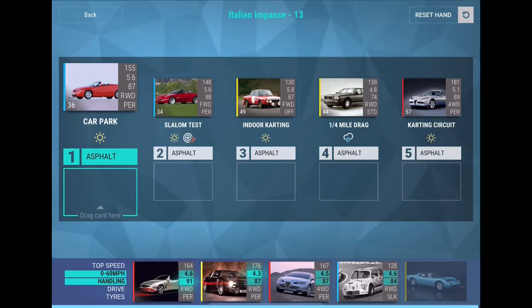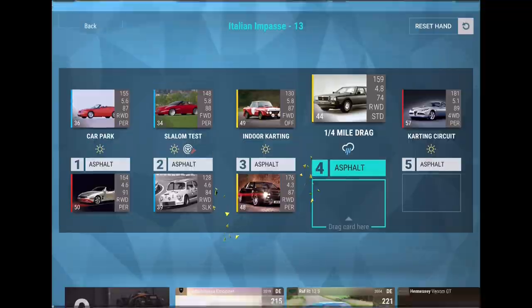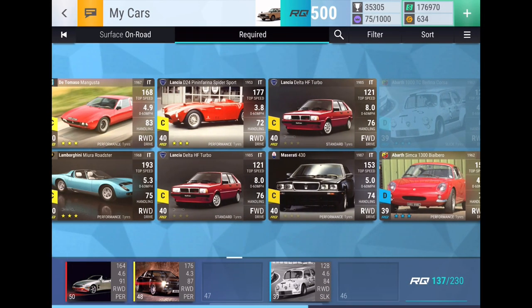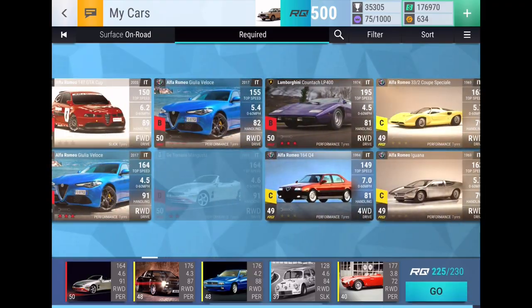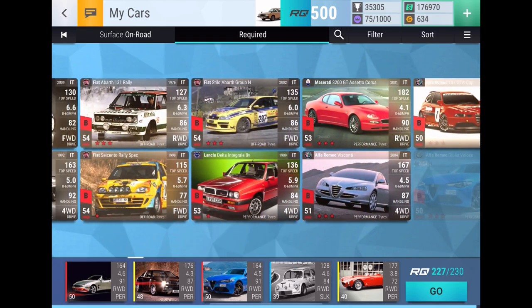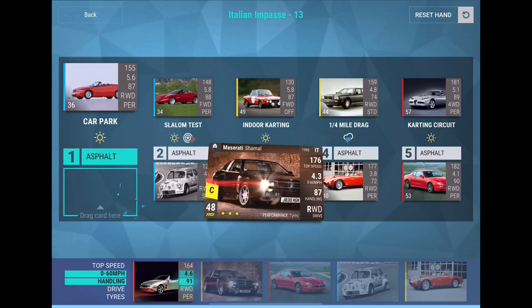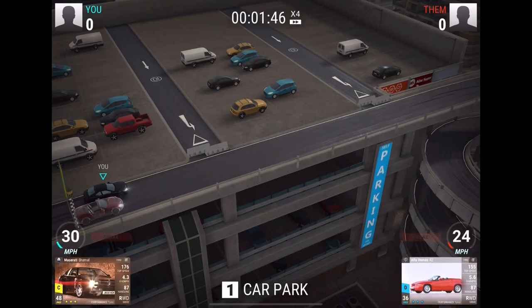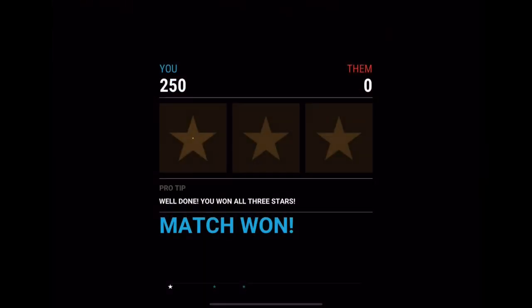We got a quarter mile drag now — that's where I can use that Lancia. This guy can go on Slalom or Car Park. I'll drop those two and grab the 40 RQ Lancia with the good 0-to-60, and then we've got 53 RQ to grab a grippy boy. Car Park and Indoor Karting — these should all work out as wins. I'm pretty confident. Yep, 250 to 0.